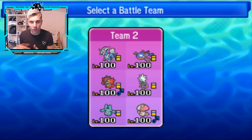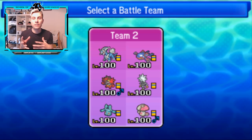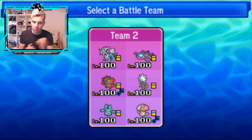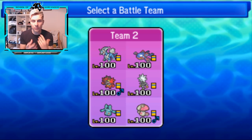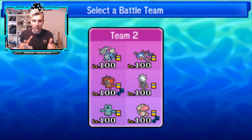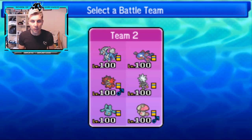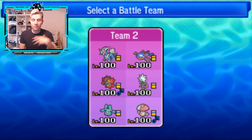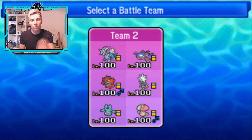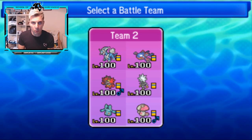We're kicking off with Dialga as a Trick Room setter — it's got Thunder and Earth Power. We've got Kyogre with Calm Mind on this starting squad, so it's going to be very threatening very quickly. Incineroar is doing what it normally does: Fake Out support and Intimidate support, and it gives us a really nice option against Lunala that would otherwise be difficult to deal with.